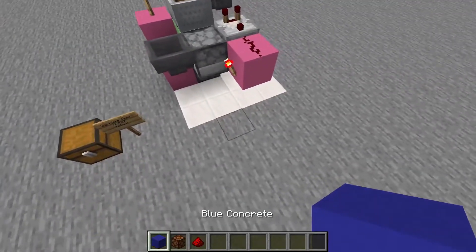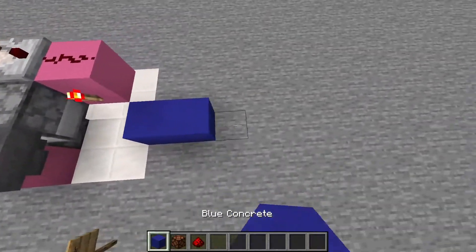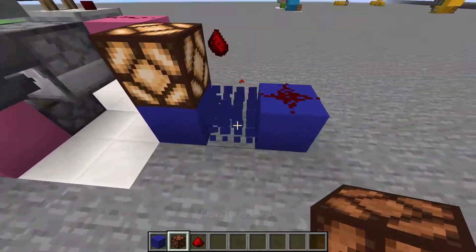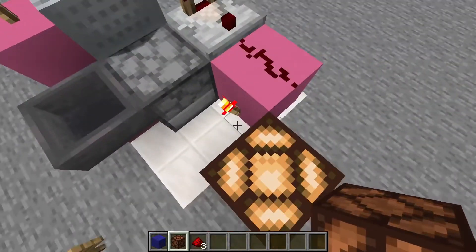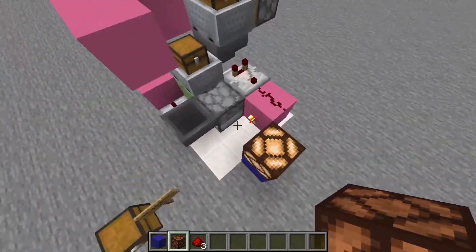To take your redstone output from this machine, all you have to do is place a block right there and basically anything you want — a redstone line going out, or just a lamp there; it's not too important. Do note that once this is actually on, this will be off instead. So if you just want a pulse of on, this is the setup you want — you don't want to invert this again.